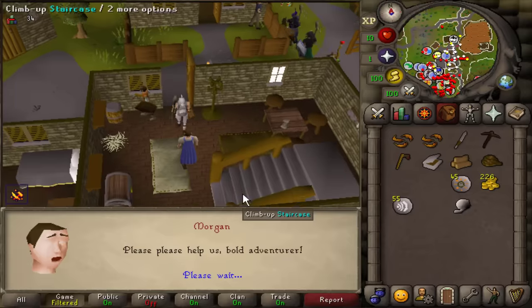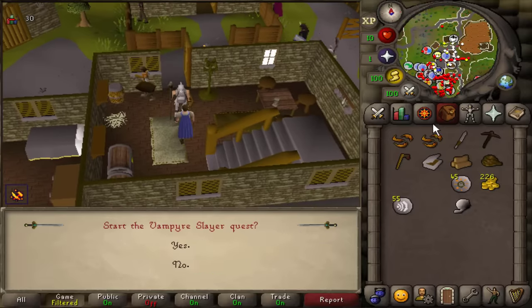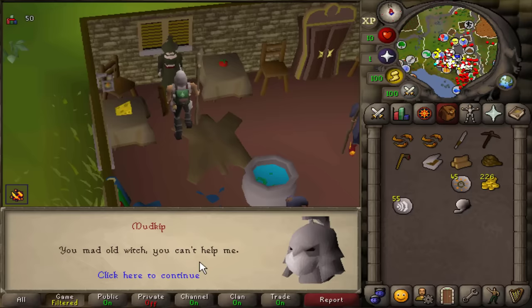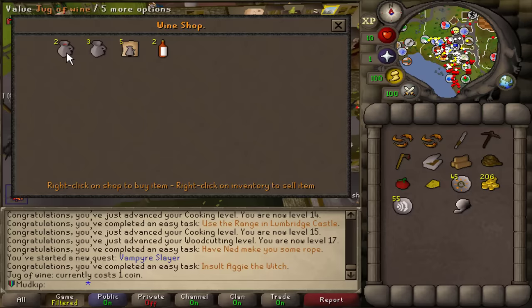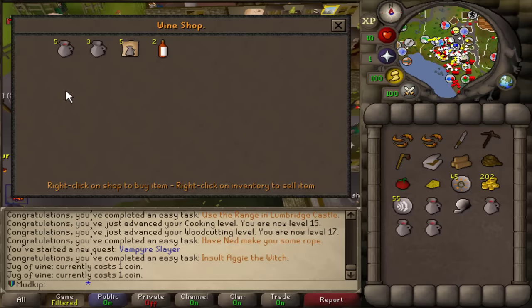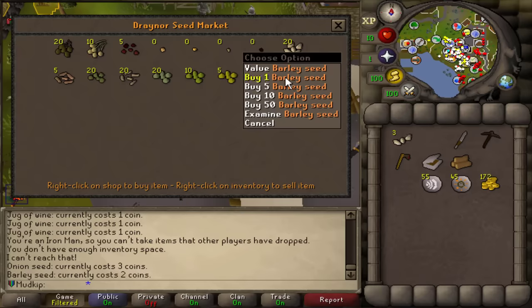I'm going to talk to Morgan and start Vampire Slayer, because it should give a nice boost to attack level. Let's insult Aggie — 'you mad old witch.' The cool thing about shops in leagues is that they don't run out of stock. They only cost 1 GP each. Then from Olivia, I'm going to buy 4 Barley Seeds because I'll need to plant these.